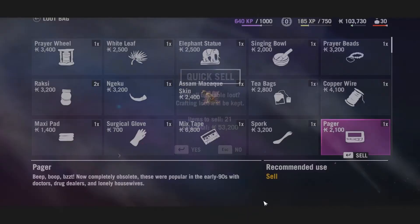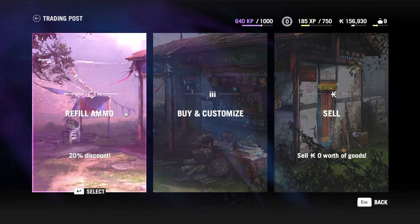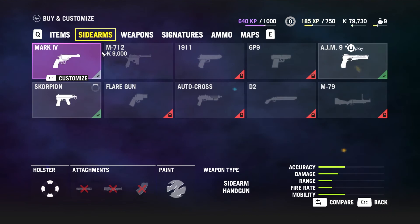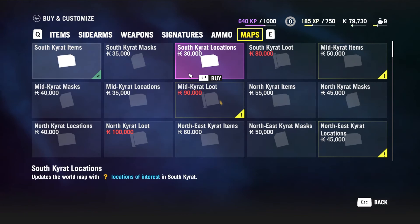Right now I'm going to go ahead and quick sell — sell everything I don't need. Now with that we have more money. I'll go ahead and refill, buy and customize, get body armor, buy syringes. I don't seem to have any of this but that's fine. We have a lot of money but I want to get another map — I'll buy the south items, buy the map, and buy the locations, since it all seems to be in the south. Money's down a little but it is what it is.